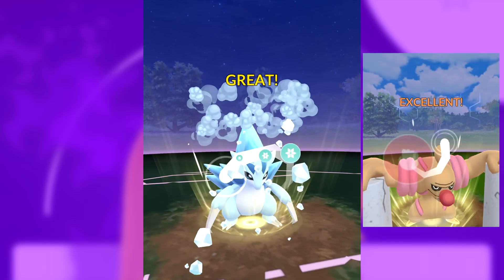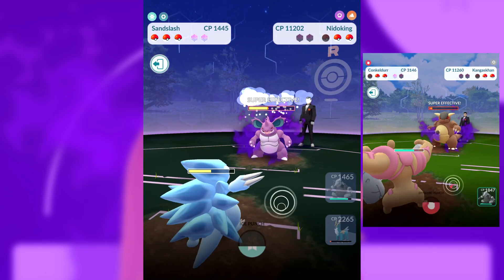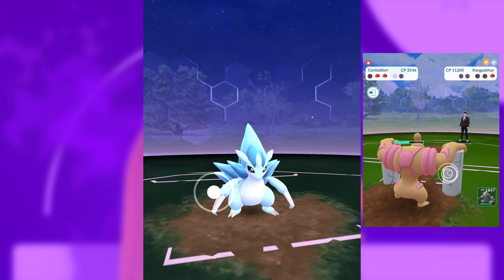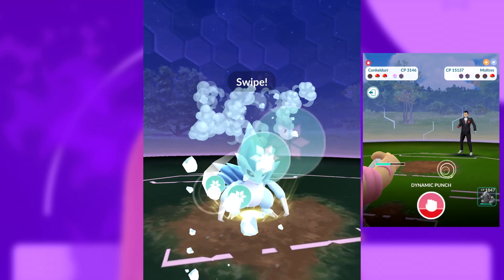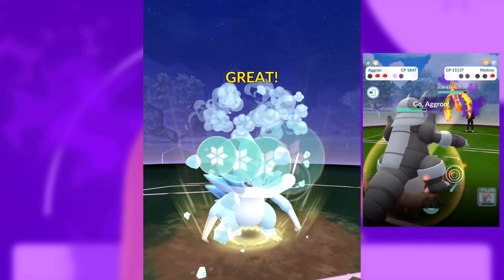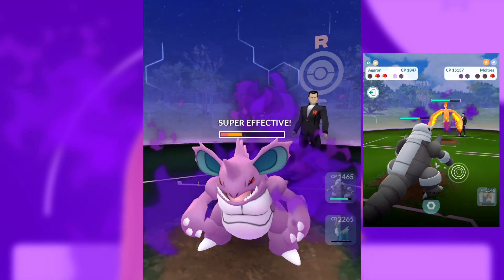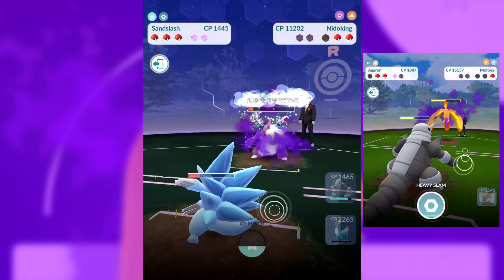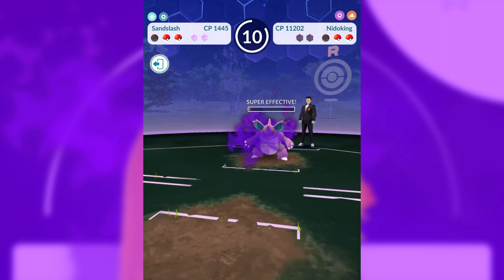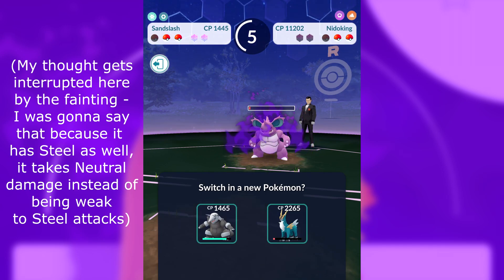We're doing something I would call very spicy here — we're going with an Ice type when the Nidoking has Iron Tail as its fast attack. Normally I wouldn't advise that unless you overpower him, but what makes this work is that Alolan Sandslash is not only Ice type but also has Steel typing. Ice is weak against Steel, so you could go with one of Nidoking's other weaknesses like Water — a Porygon with Aqua Tail or a Swampert. But because Sandslash has the Steel typing, you'll actually see it faint here, which I didn't know would happen, but it does give us an advantage.